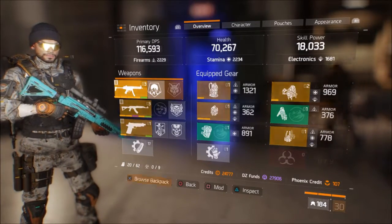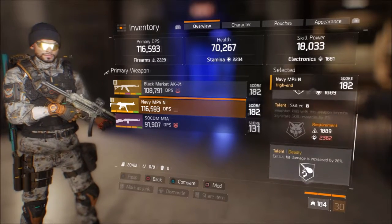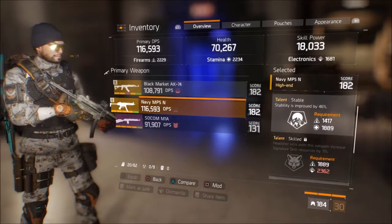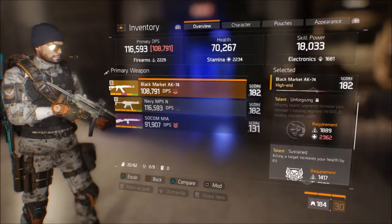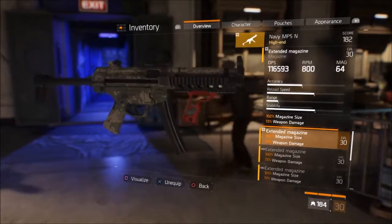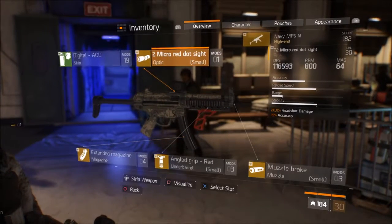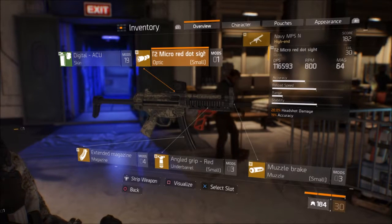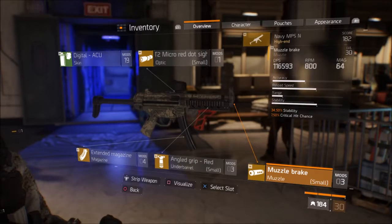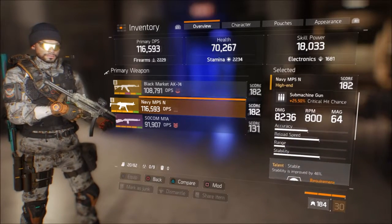Going into the gear here — changed a lot. We're running a Navy MP5N with a 182 gear score, with Stable, Skilled, and Deadly. I don't have Skilled unlocked, but Deadly is in my free talent slot, so I don't need the insane amount of firearms or any of that to get it onto my character. Stable is really nice on this MP5. That's my PvP gun — it's rocking 8,236 damage. And because it's not a vector, I was actually able to get away with running weapon damage and magazine stats instead of rate of fire. I'm running a T2 micro dot for 20% headshot damage and 19% accuracy.